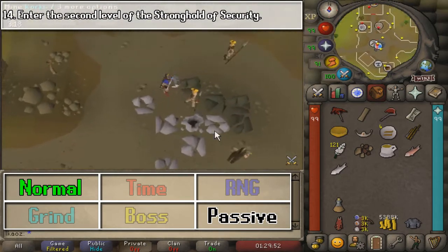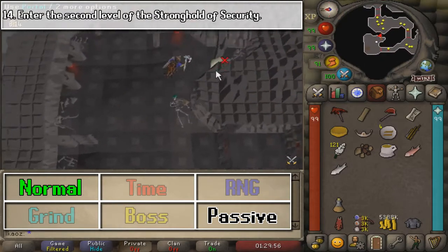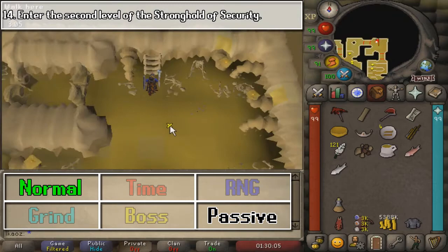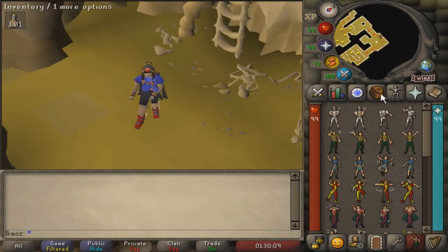And finally, we are going to go to the Stronghold of Security, go down to the second floor, and that's going to be pretty much it. Very easy, very quick — so let's see what the rewards have to give us.